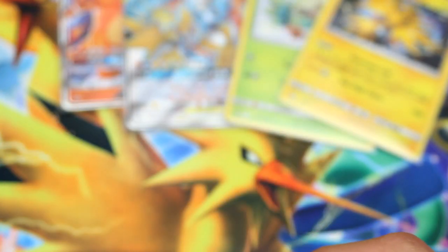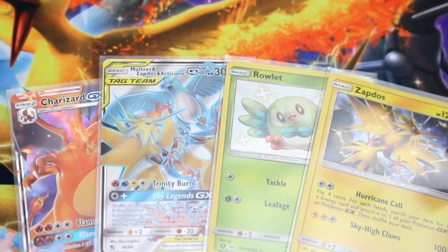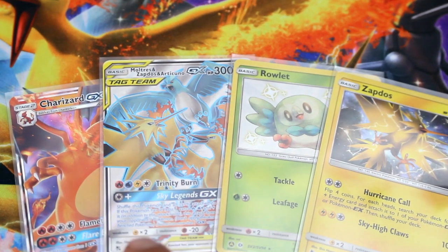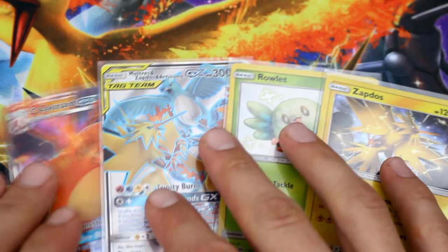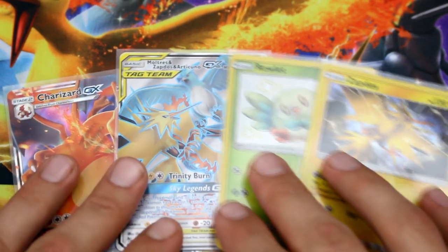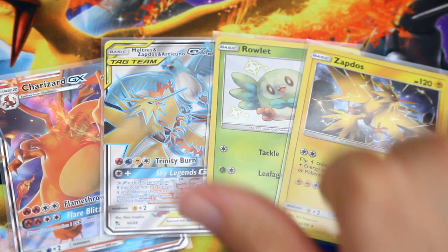That's the end of the video, everybody. I appreciate you stopping by and watching with me. These are our pulls for the day — nothing great, but decent. We got a shiny hit, we got a Moltres, Zapdos, and Articuno full art, not from the Shiny Vault but it is a full art, and we got a Holo Zapdos, and the Charizard GX promo card right out of the box. Comment down below if you want me to keep opening these Hidden Fates GX boxes, because I'm probably not going to open them all unless there's heavy demand. I'll likely end up selling three of them and trying to make some money back. Thanks for watching everybody — please subscribe. See you in the next video.